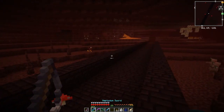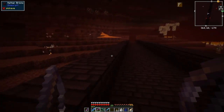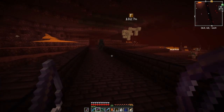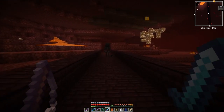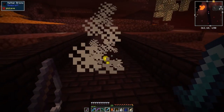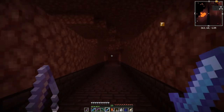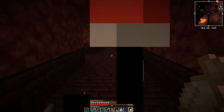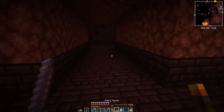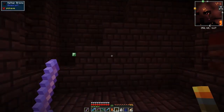We're doing pretty well so far. There's a Hell Hand — you've got to watch these, they're actually nasty, they will set you on fire, but they're easy to kill. Let's get the sword out again. I got withered that time, and some more coal. I've got four blaze rods now — I think it's time to go home. I'll just follow my track back.